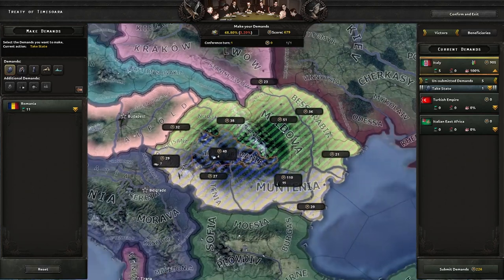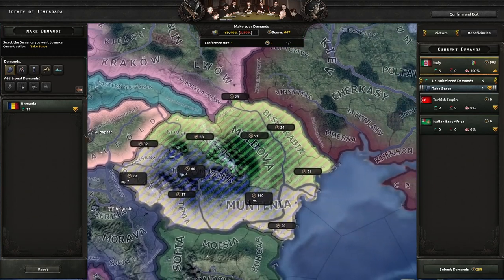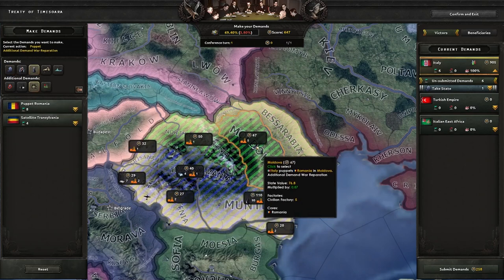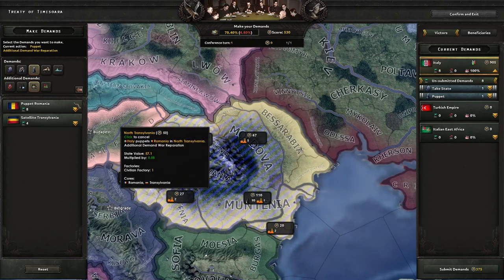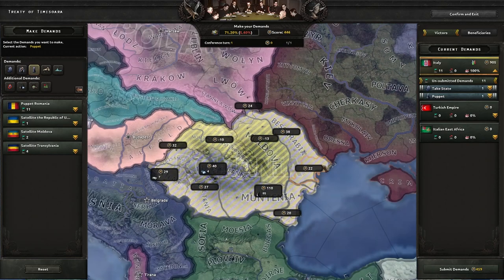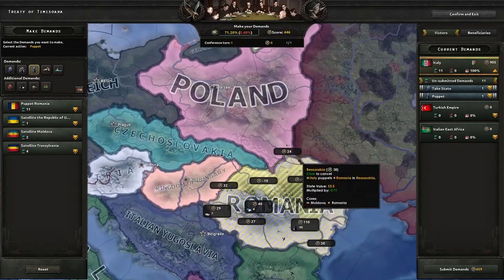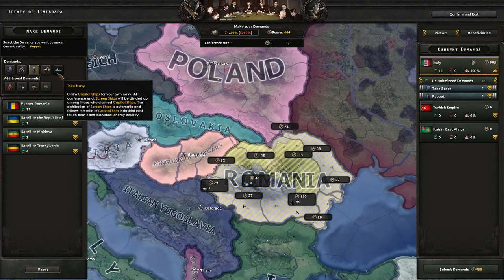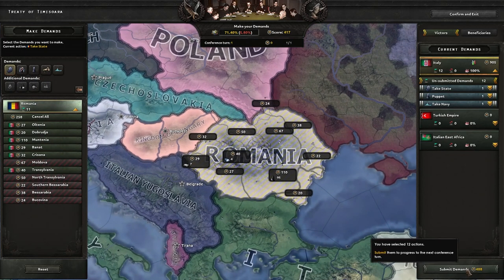It would be a shame if we just missed it. Now I also like to puppet Romania — you can take the southern part of Romania and then puppet the rest. They also have a lot of war reparation factories available in Moldova, and you can free puppet the rest. This way when the war starts with Poland, you will not have a border with Poland, which I find to be better — I don't want to waste units there. We're also going to take their navy, and with that we're done.